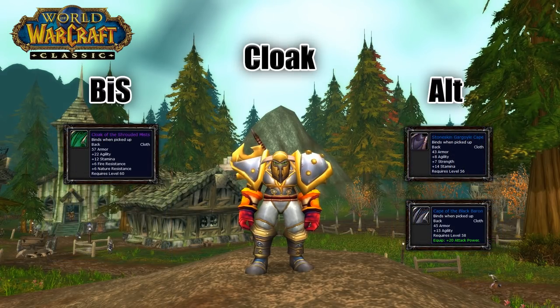On to the back piece. The best option is going to be Cloak of the Shrouded Mist from Ragnaros. The 22 agility on it is going to translate to just a little over 1% crit, so you can't go wrong there. The other two options would be Stone Skinned Gargoyle Cape and Cape of the Black Baron. All three of these are neck and neck with the stat allocation, so any of these wouldn't be a bad option.